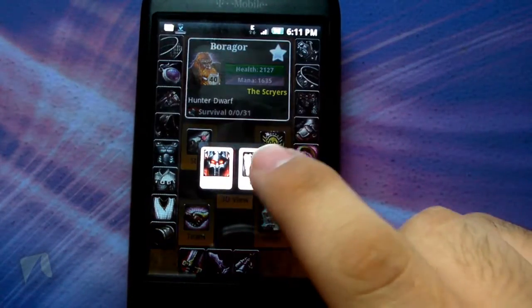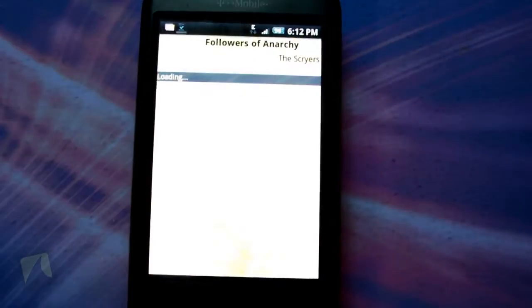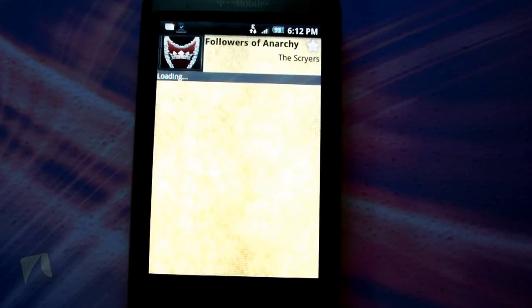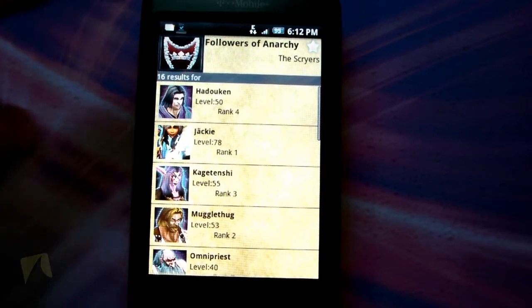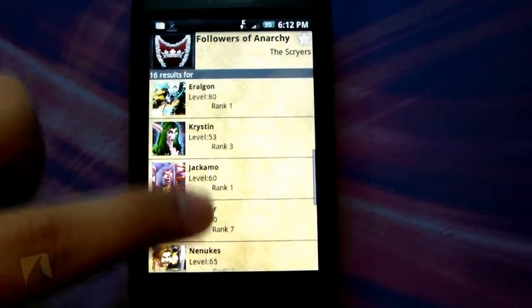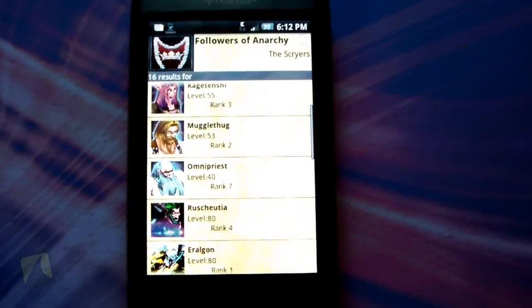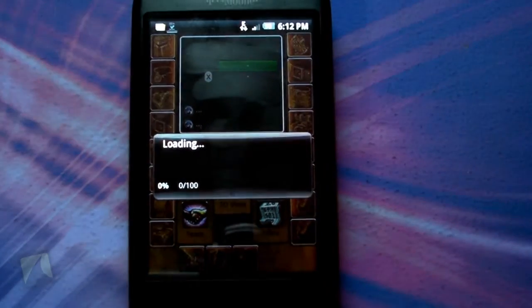Back to Team — you can view your guild. It'll show you the name of your guild, the server you're on, and your guild crest up there. It'll list all the members, so you can find someone and look at all their information.